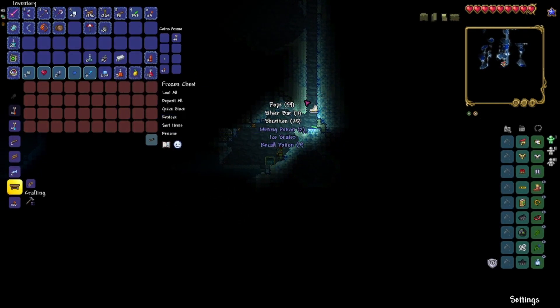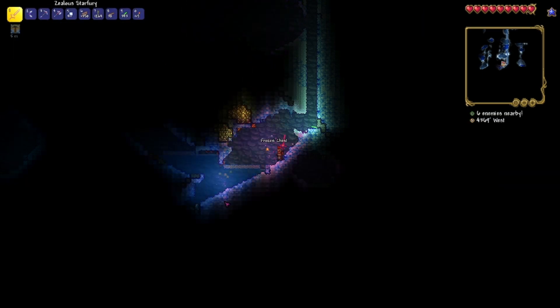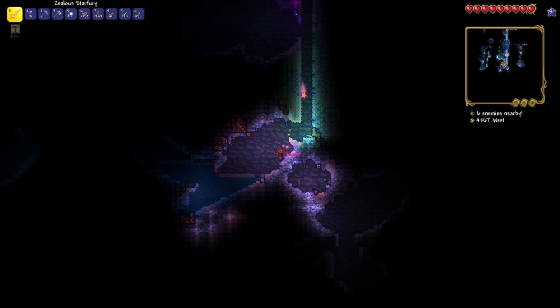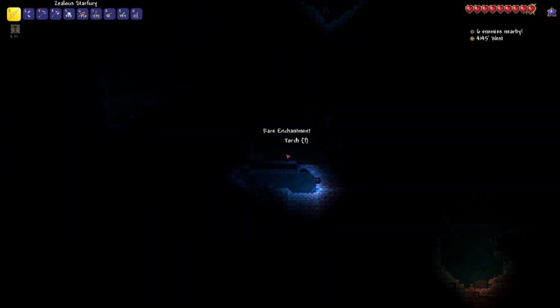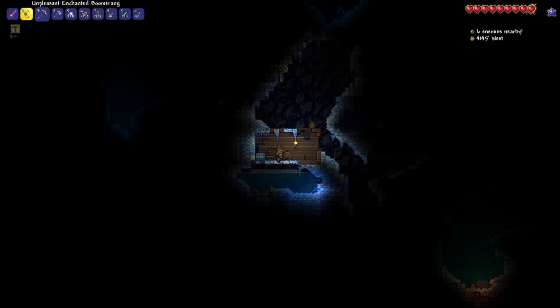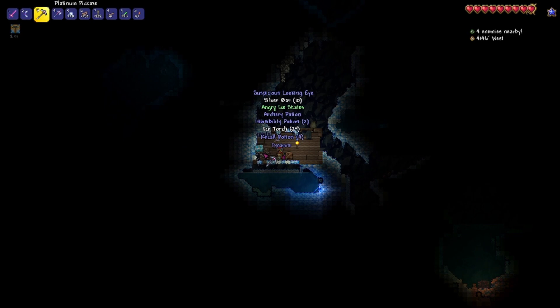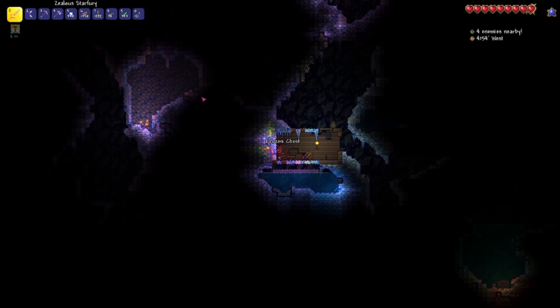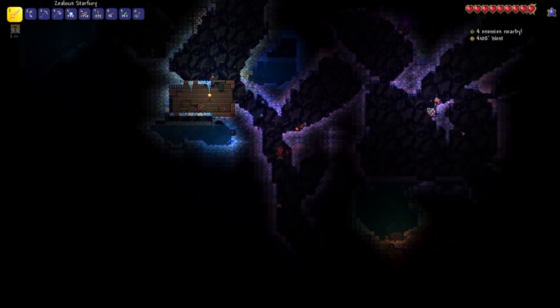Ice skates! That's awesome — that is something I would like. I'll take it. If I get the terror spark boots, I'd be pretty happy. Chest and a house — I'm going to have what I'm looking for. Oh, another pair of ice skates. God dang it. I'm not mad, not thrilled, but I ain't mad.